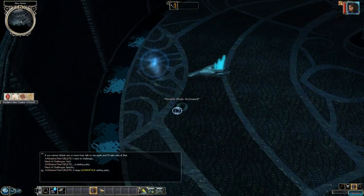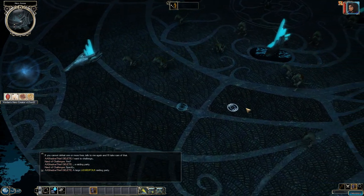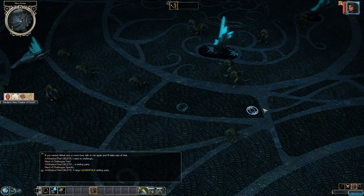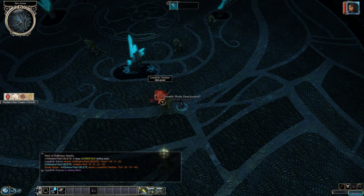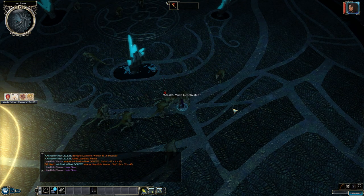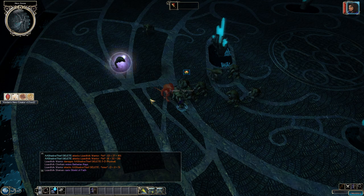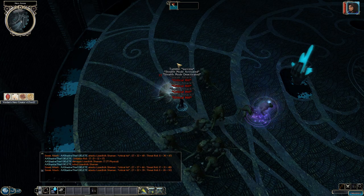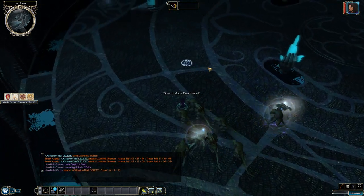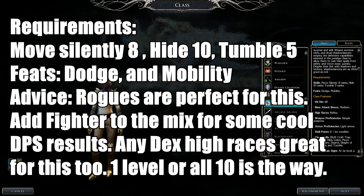Shadow Thief of Amn skills: Appraisal, Bluff, Craft Alchemy, Craft Traps, Craft Weapons, Diplomacy, Disable Device, Intimidate, Listen, Lore, Move Silently, Open Locks, Parry, Search, Set Traps, Sleight of Hand, Spot, Taunt, and Tumble. For combat, be a thief — sneak attack everything. Have a tank go in first, then take out high-value targets like healers or casters. It's an okay prestige class; there are better rogue options, but if you like the Shadow Thieves flavor or the merchant discount, go for it.